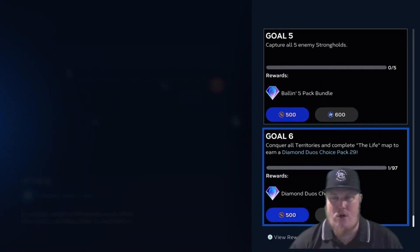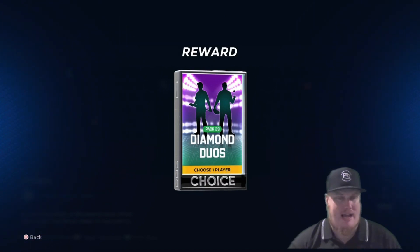The sixth goal is to conquer all the territories and complete the map. You're going to earn yourself a Diamond Duos choice pack number 29. This is a 40k pack — 40,000 stubs to buy this pack — so you could have some strong pulls out of this one.